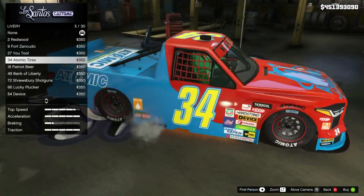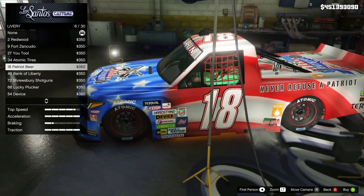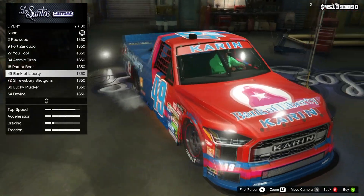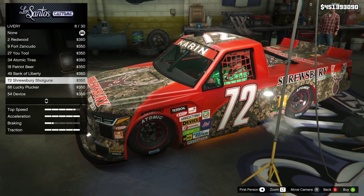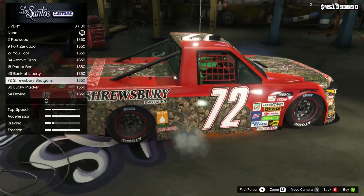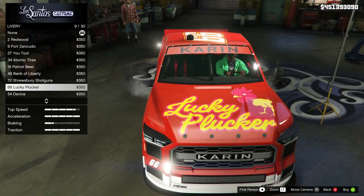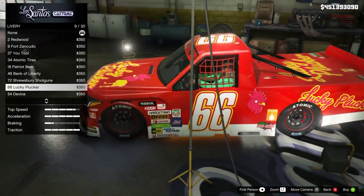34 Atomic Tires — cool color scheme. 18 Patriot Beer — patriotic, of course. 49 Bank of Liberty — it's got interesting patterns on the back there. 72 Shrewbury Shotguns — like a hunter's type of livery. 66 Lucky Plucker — you know, from the game. 'Welcome to Lucky Plucker!' Kind of took a trip down memory lane with that one.